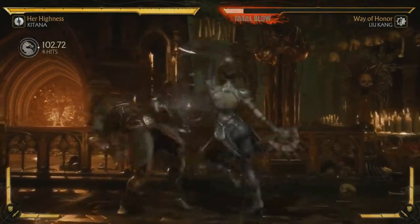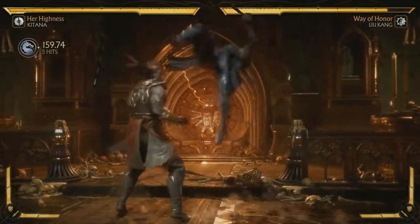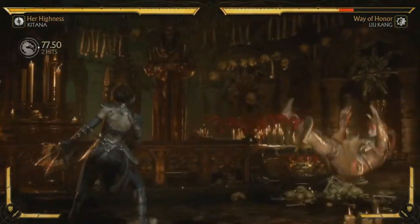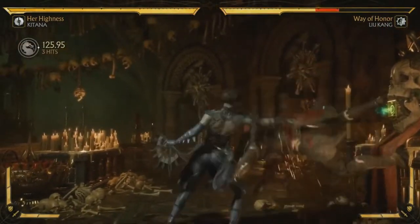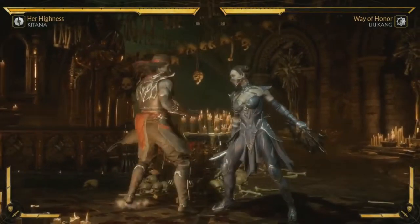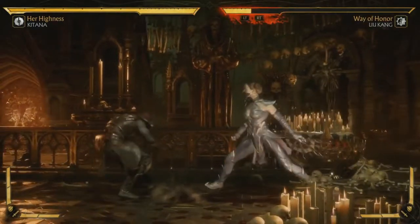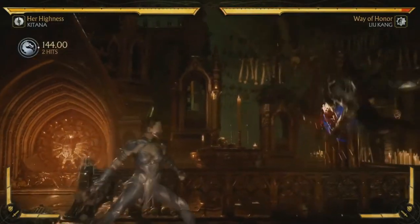This is one of her main strings, and you can either cut it short or do the last part. She has a low that will actually pop them up a little bit. She doesn't get a traditional combo mid-screen, but in the corner she can. She doesn't have a pop-up overhead like a lot of characters, but she does have pretty good range on her hop attack. A lot of her moves are also knocking them back — she is kind of a zoning character.